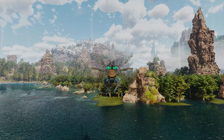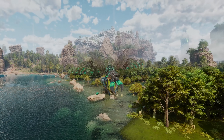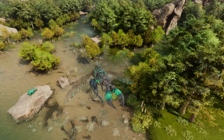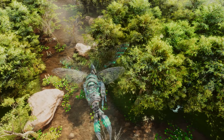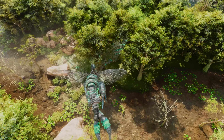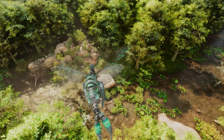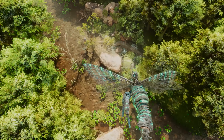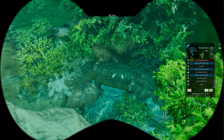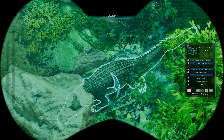Okay, we have arrived at the swamp — hopefully we can find ourselves a big croc and get this taming on the way. I think I can hear it snapping its big jaw. There we go, this one over here — that is one big croc! It's a 135 as well, so that's pretty good level-wise.